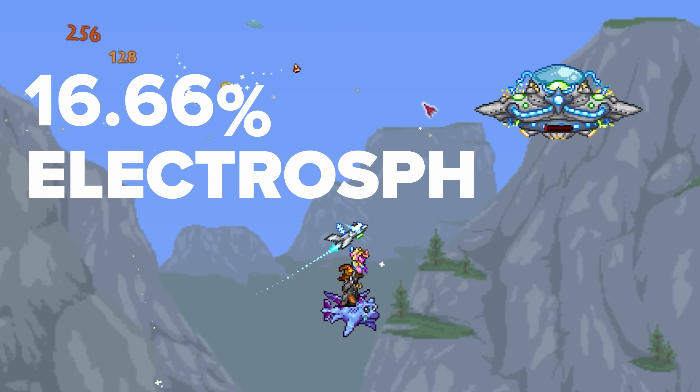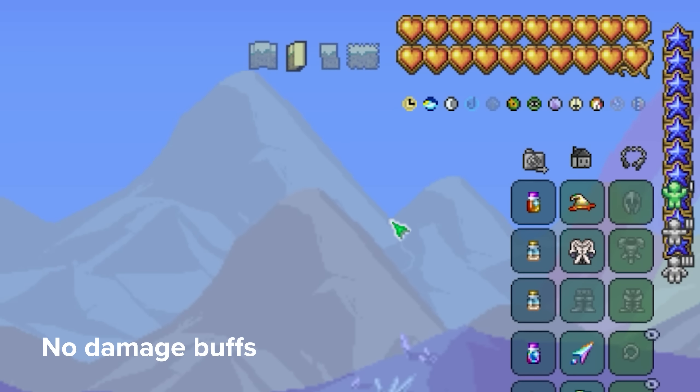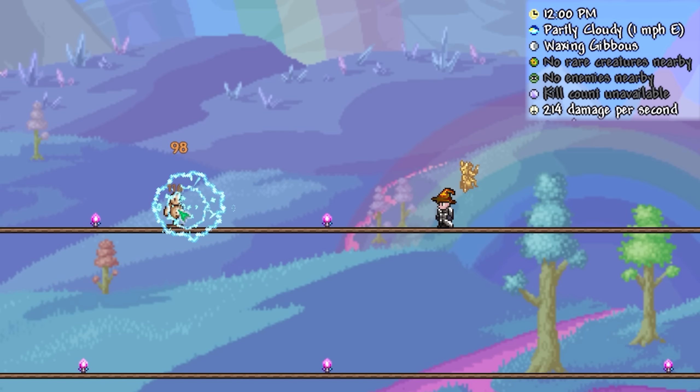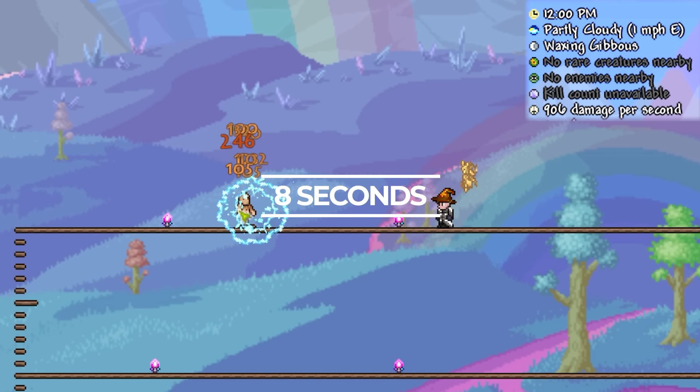With a drop rate of 16.66%, hopefully you'll be as lucky as me and get it on your first kill. Let's see how it works. Regardless of the rocket type used, the Electrosphere Launcher will fire an energy emitting ball of contact damage around the cursor, which lasts for approximately 8 seconds.